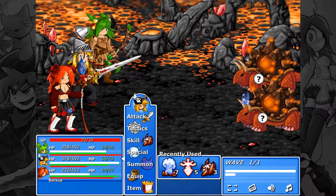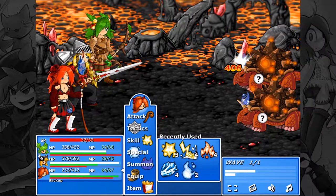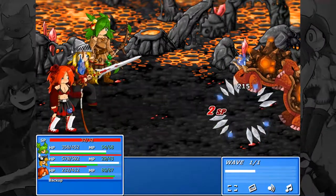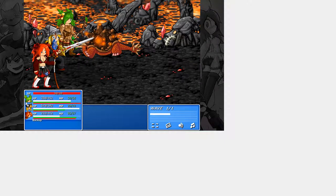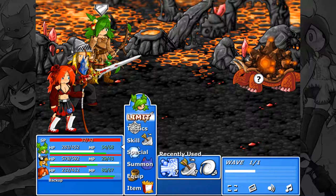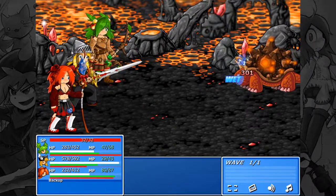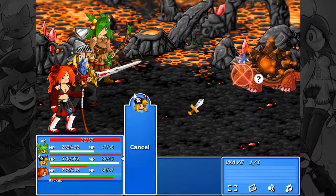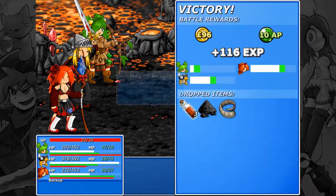The game minimized again — for some reason it keeps doing that. Ice on you. I like getting the fire enemies wet — that way they can't regen themselves constantly, since it lowers fire damage.